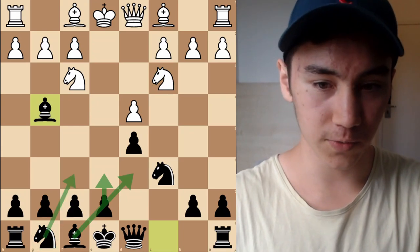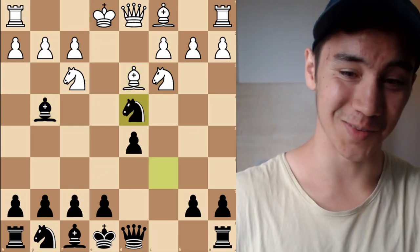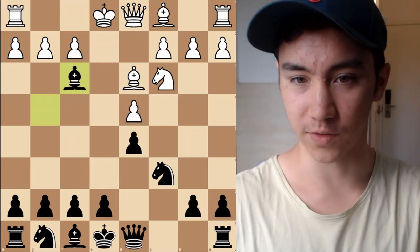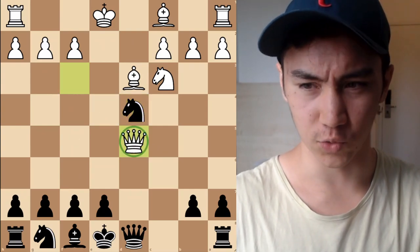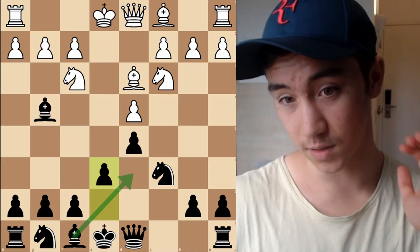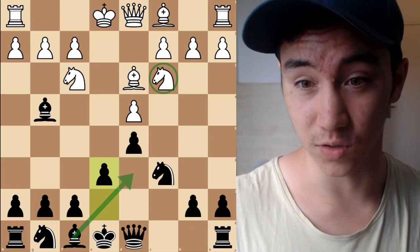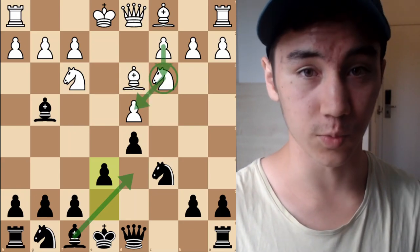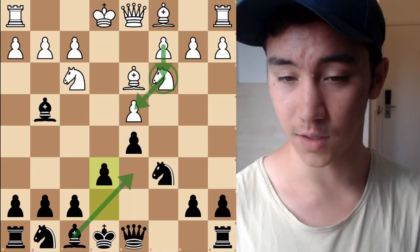With White's Knight on C3, Black can just continue playing normally with Bishop G4, E6, and keep developing. But be careful about playing Knight takes D4 prematurely — prepare it with E6 first. Also if you play Bishop takes F3 here, it's Queen takes D5, so again prepare things with E6 and continue natural development. The Knight on C3 isn't helping White's position at all — they can't play C4 to protect the D4 pawn. It's just worth knowing that if your opponent plays this, you are already doing very well.